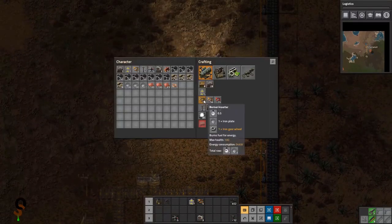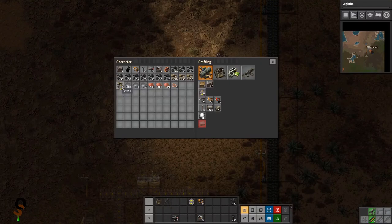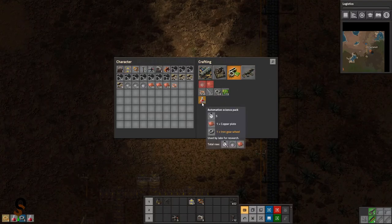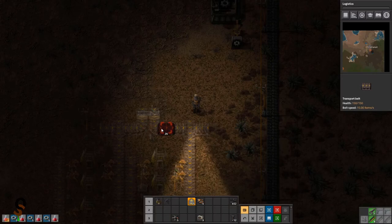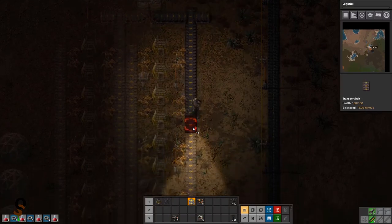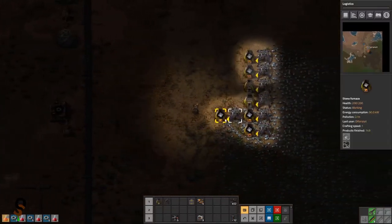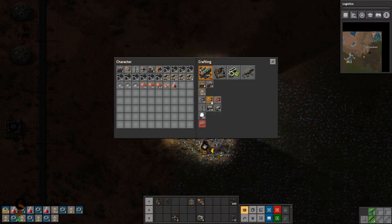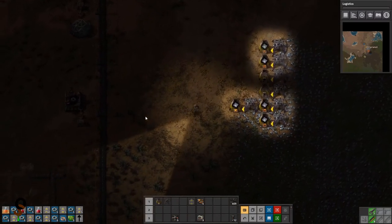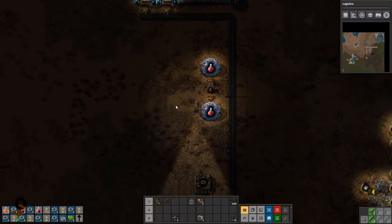So we need to get our logistics set up. Logistics takes 20 red science bottles. Let's see how many we can make — 5, 10, 15, 20. All right, only because I really need the splitter. While that's working, let's grab all those gears and plates and start making more of those. We also need a bunch of those. Now we can start with our logistics — it takes one copper plate and one iron gear wheel.